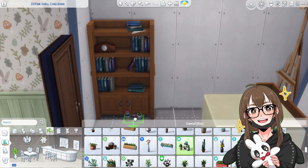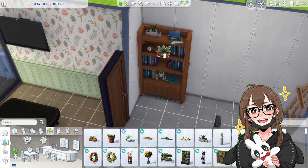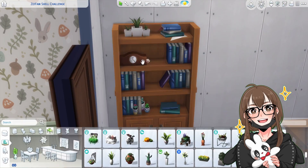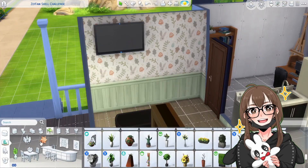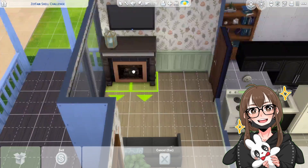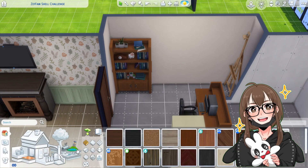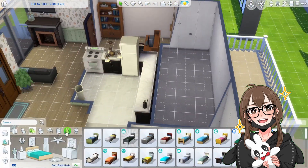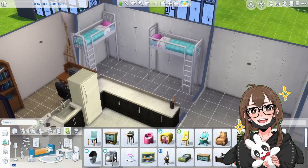I was going to have just two beds and make it a twins room, but I decided to have a boy and girl room and make it two different colors, because children have to share rooms in real life. When I was working on the upstairs I realized there's no room for toddlers because the upstairs rooms are for teenagers and young adults. I also had to remove the bears because they made the beds unable to be slept in.